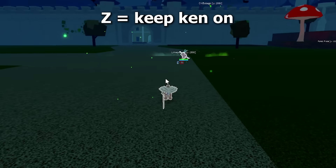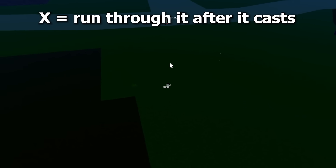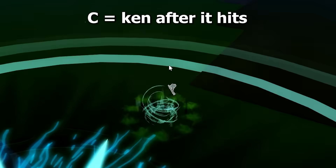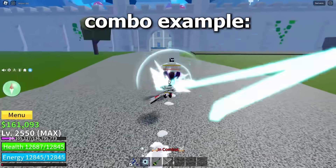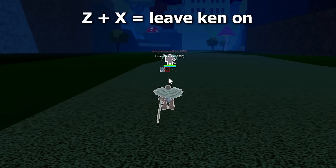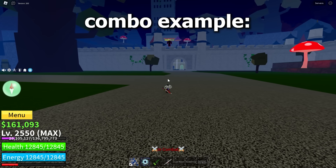Rumble: you can Kentrick the Z move by keeping your Ken on. For the X move, you can only Ken it if you run through it after it's casted. And for C, turn your Ken on after it hits you. Combo example. Pain: you can Kentrick the Z and X moves by just leaving your Ken on. Combo example.